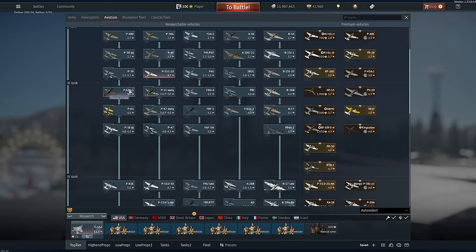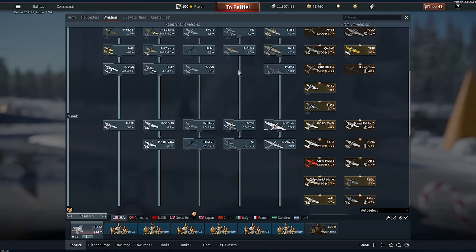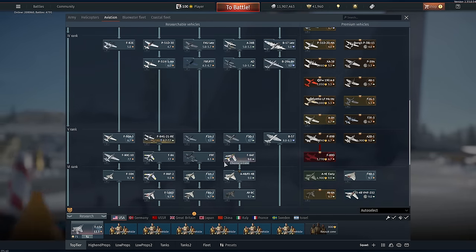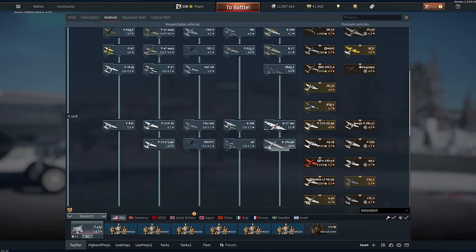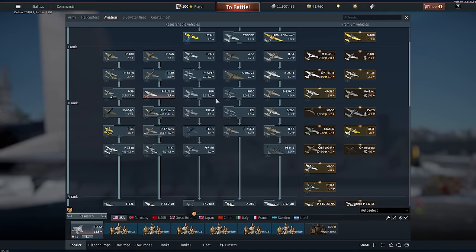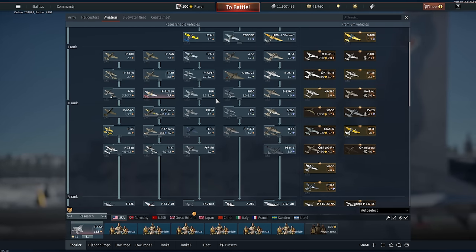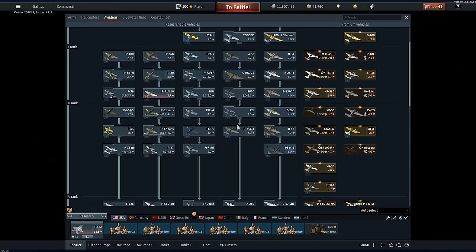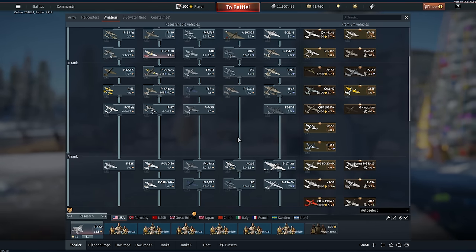The other strategy is to try and spade every plane, relying on the tier bonuses for each plane to add up and contribute to research into the next rank. So by the time you're done spading all of rank two, you've already got a whole bunch of stuff in rank three already unlocked and ready to go. Then you move into rank three, go through one at a time and spade all of those, letting the research points and tier bonuses stack and compound into researching out rank four. Both of those advancement strategies — the focused grinding versus the spade-grind-everything — are totally valid. I tend to go with the spade-grind for ground vehicles, but for air trees under the modern progression system, I've tended to focus on having one or two grinder vehicles in each rank that I'm really good with.